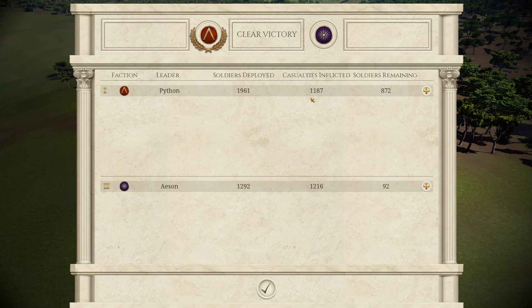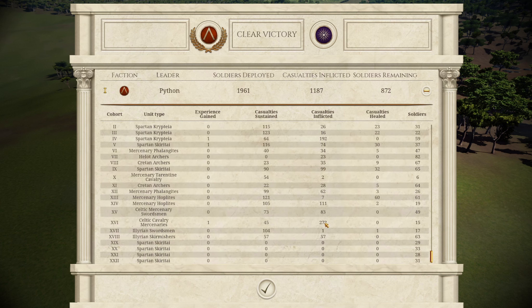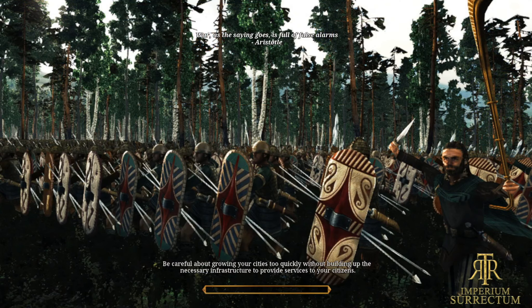They actually made more casualties than us - that is embarrassing. Look at these guys: 26 casualties, 16 casualties - 192 though, well done! Celtic cavalry mercenaries had 276, mercenary hoplites 111. Safe to say this army is absolutely wrecked. I'll see you back on the campaign map.